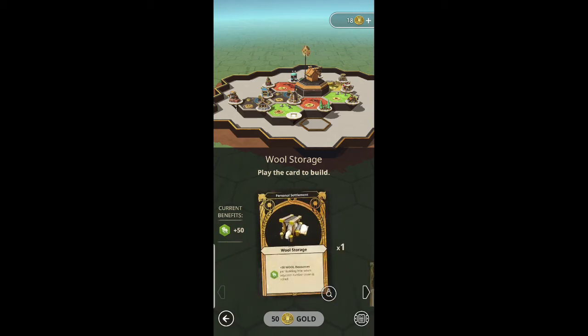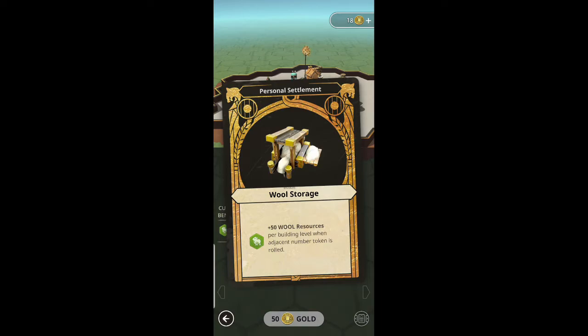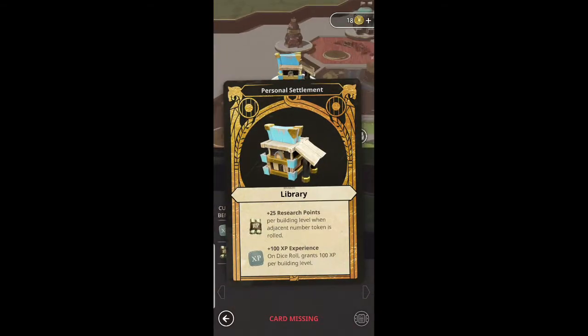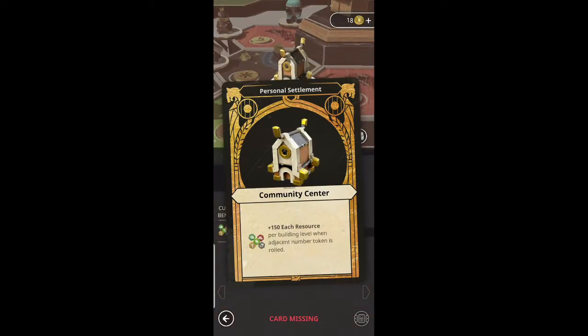We've got wall storage here — you can just have a read of exactly what they do. These are some of the buildings you can put on your settlement. To initially put a building onto your personal settlement you'll need a piece of land that hasn't been developed yet, or a tile that hasn't been built on, and you'll need 50 gold to build the card once you have it. You can get multiples of a card and upgrade them.